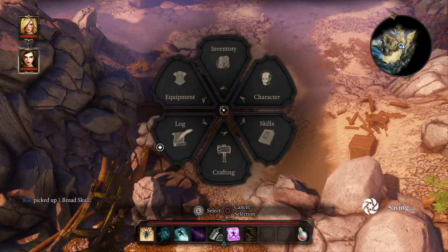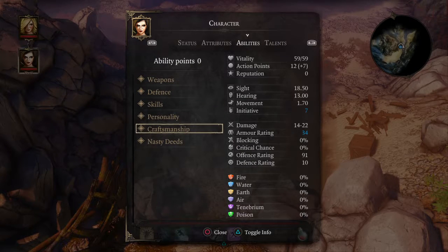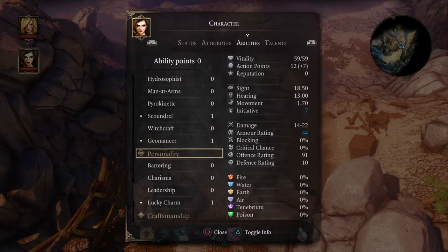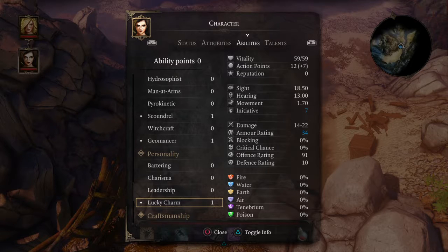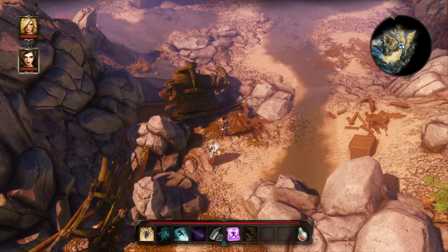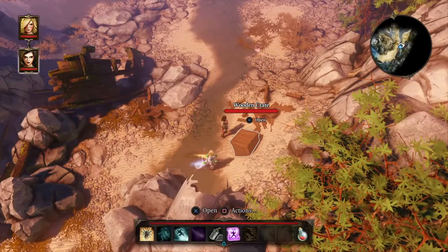Now, right trigger takes us to the character screen. When we look at the abilities, one of the things we picked was Lucky Charm under personality. This is the one that allows us to pick up extra treasure. Because Rock has that ability, she will be picking up all kinds of stuff.